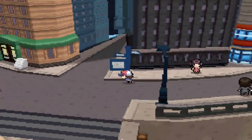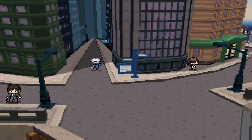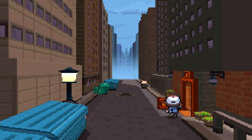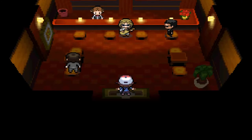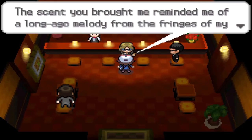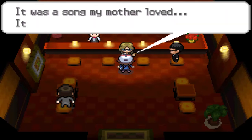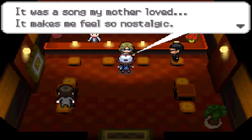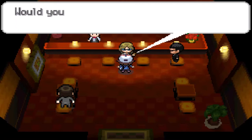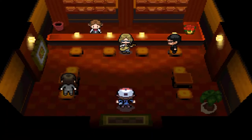First up, since we're in Castelia City, we've got to go to Meloetta's event. It's down the dark alleyway right here — going into this little club area. If you talk to this individual he says: 'The song you brought me reminded me of a long, long ago melody from the fringes of my sepia-toned memories. It was a song my mother loved. It made me feel so nostalgic. Would you like to hear the melody?' Sure.